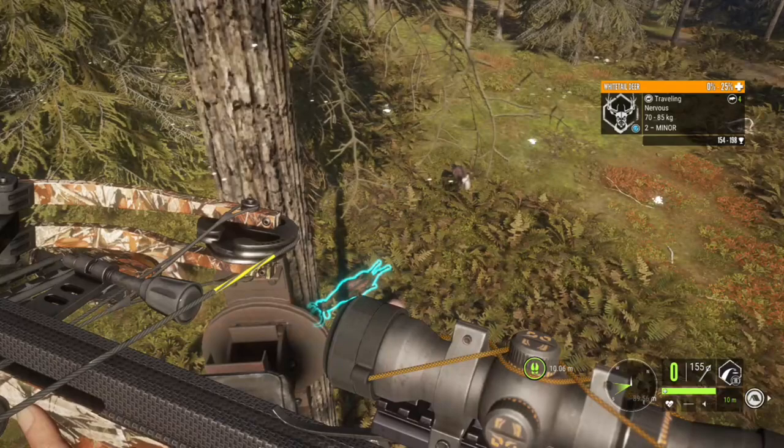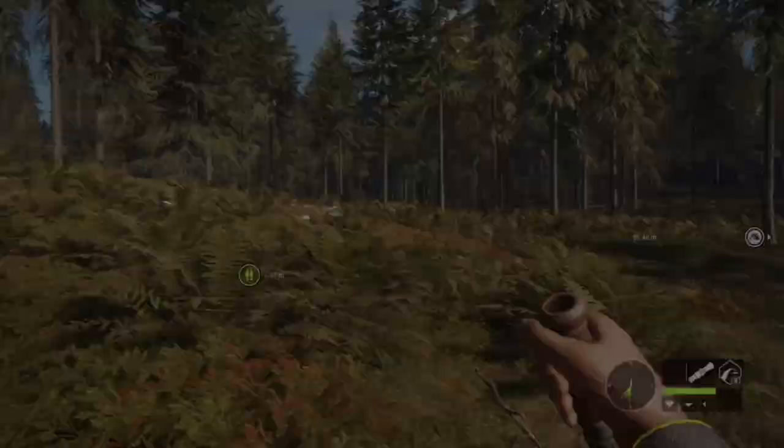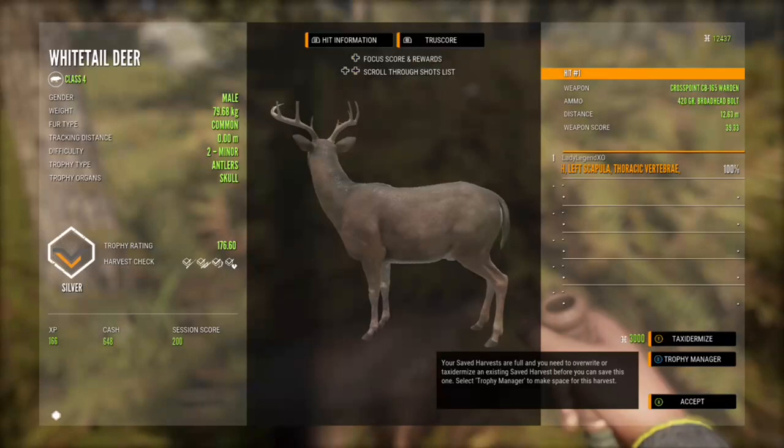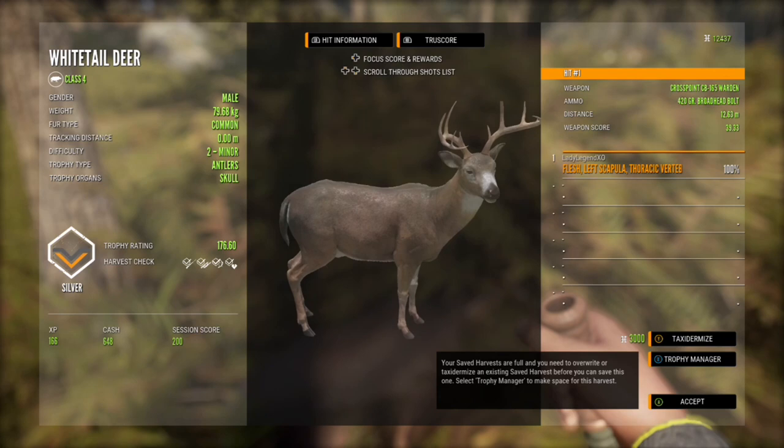You can sit up here and just pick a bunch of them off and get down and pick them all up at the same time, or you can get down and pick each one up — really doesn't matter, they're going to come back as long as you call them. This is a level 2 white tail, trophy 176.6, shot with the 420 grain broadhead bolt arrows from 12.63 meters. Not a big one, but that's a pretty nice shot.